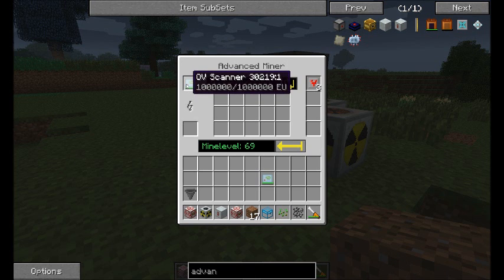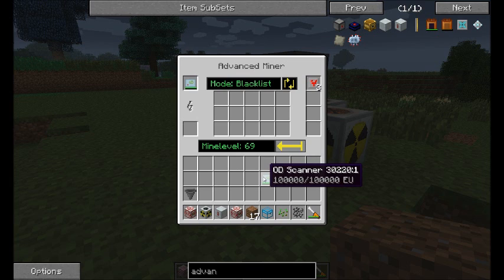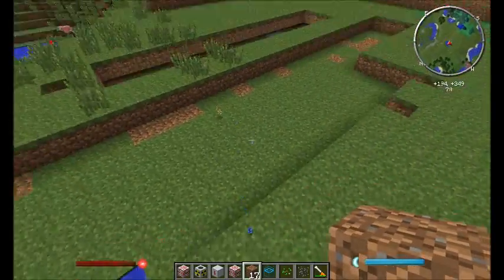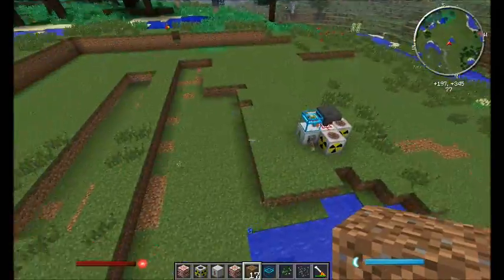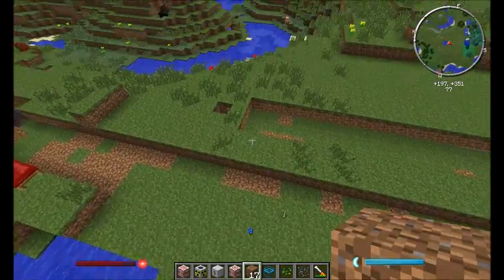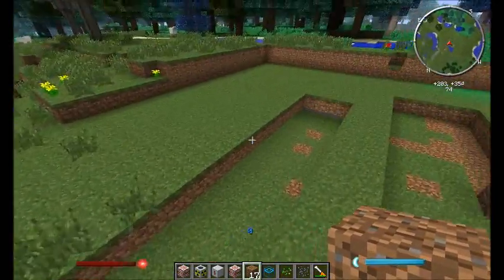Next thing you need is the OV scanner. Without the OV scanner it's just going to turn red, it's not going to do anything. You can either use an OV scanner or you can use an OD scanner — what that basically means is that the size of the minable area is going to change. The OD scanner is the smaller one, which is sort of that space there.